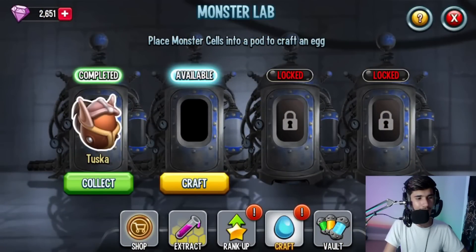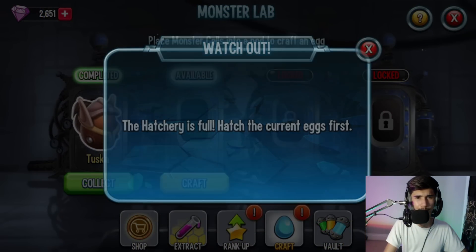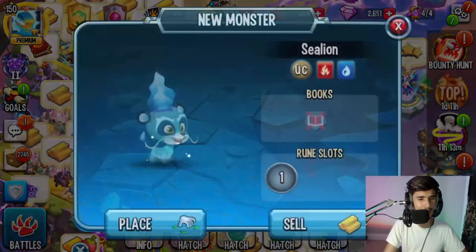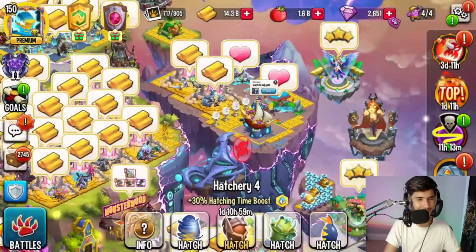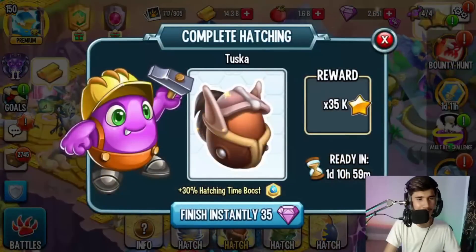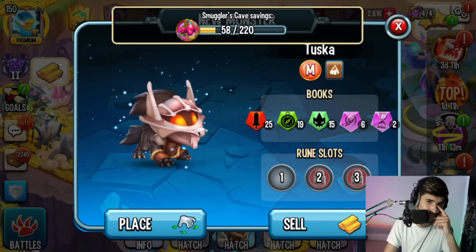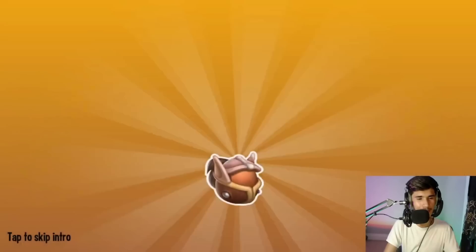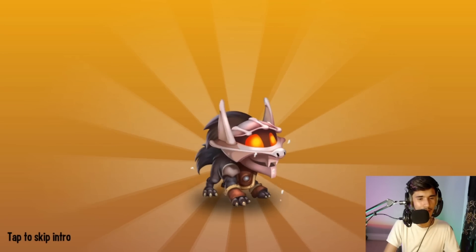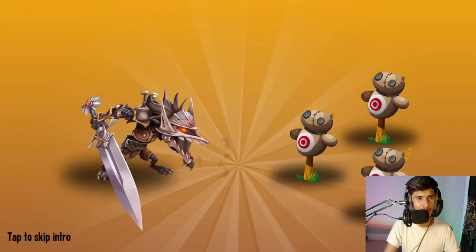I went ahead and crafted this monster - it's ready to hatch. I thought I had a slot open in my hatchery, but it told me I don't. Here we go - we got the egg and I'm going to speed this up. We have one room slot open. It is an earth monster, it's in the villain's book, and I'm going to place it in one of the habitats instead of a vault.